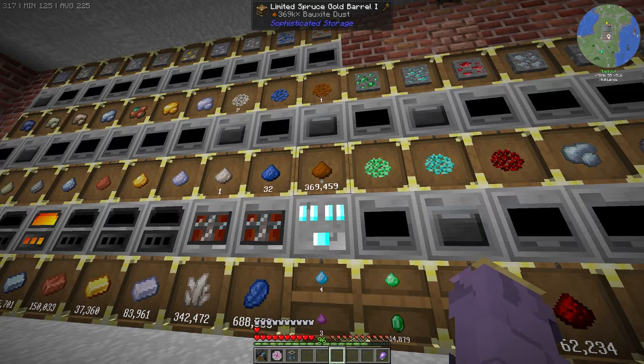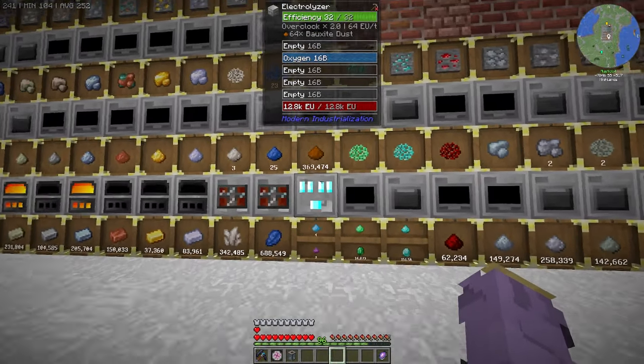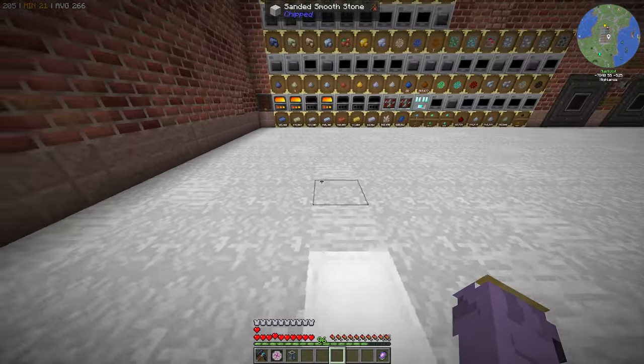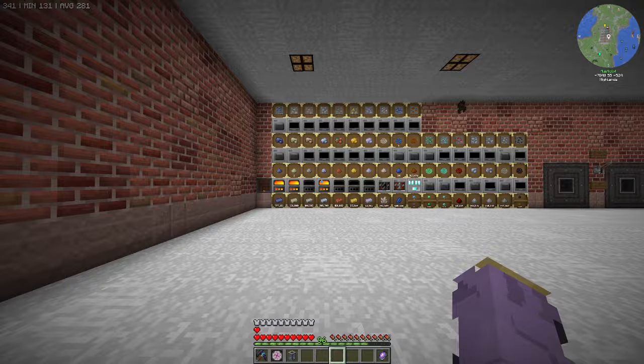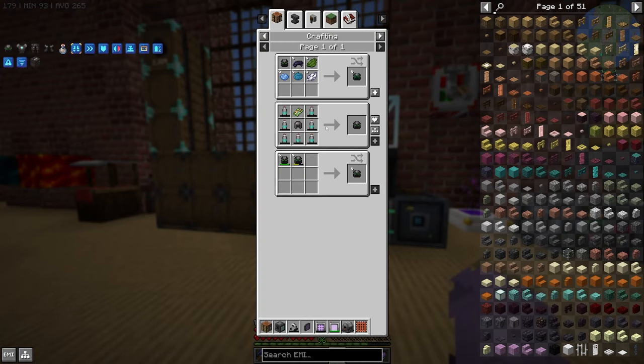Down here I have 370,000 bauxite dust that needs processing. I've thrown four advanced upgrades in, but this machine still doesn't process nearly fast enough. We have so much aluminum that I'm not too concerned about fixing it at the moment, but it is something that needs fixing. The rest of the machines are keeping up nicely. Now I want to jump right into the pneumatic armor.